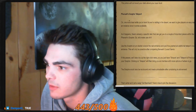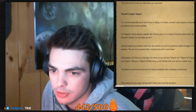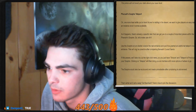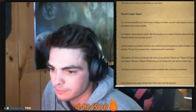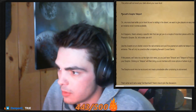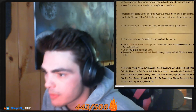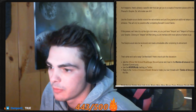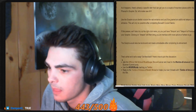Alright, Pharaoh's Scepter Teleport — one more treat while you're here. Use the Scepter on the Obelisk. The raid entrance is going to be granted an additional teleport close to the raid entrance. This will only be possible after completing Beneath Cursed Sands. So they're adding a new teleport after the quest that you can use on the Scepter to get to the raid easier. The Scepter would also be recolored and made untradeable after completing its attunement. That's a wrap!